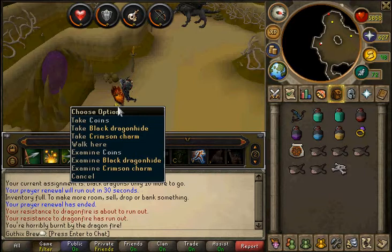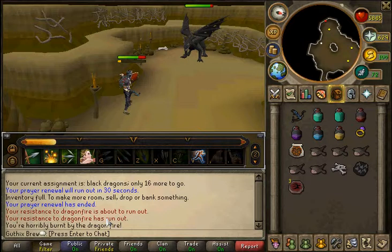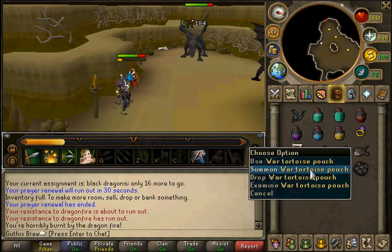Anyway, you don't want to just watch me kill loads of dragons, so I'll end the video here. What you have to do is: when your anti-fire or prayer renewal flask runs out, just re-pot - re-defence pot, re-range pot - and keep killing. When you've got a full inventory of bones and dragon hides, summon the War Tortoise, load it up, go back to bank, and redo it. Thanks for watching this guide, see you next time.